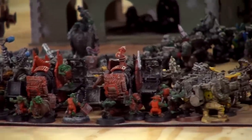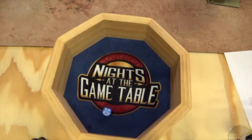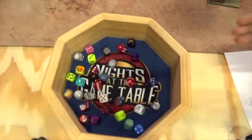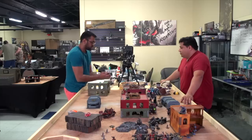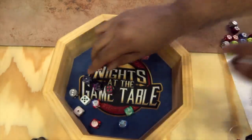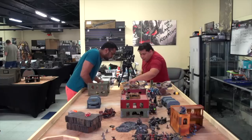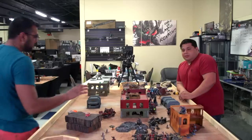Lootas are going to shoot — declaring everything at these two bikes, More Dakka: two shots each, fives to hit. Twelve hits, twelve more shots — seventeen hits total, seventeen threes to wound: twelve wounds minus one AP, twelve three-up saves. Two bikes die — the squad is wiped.